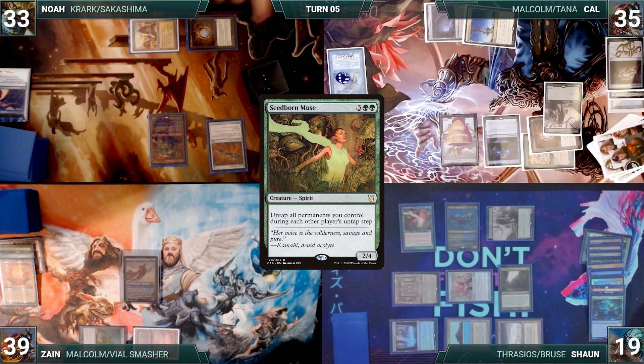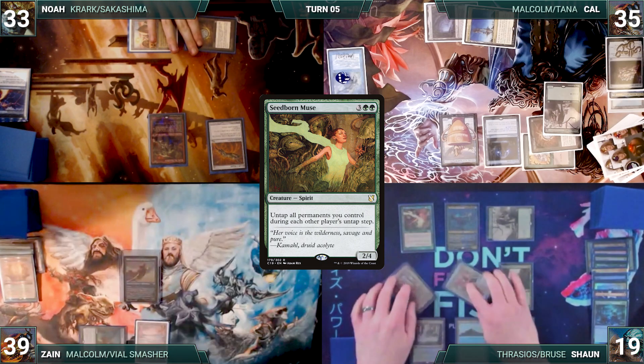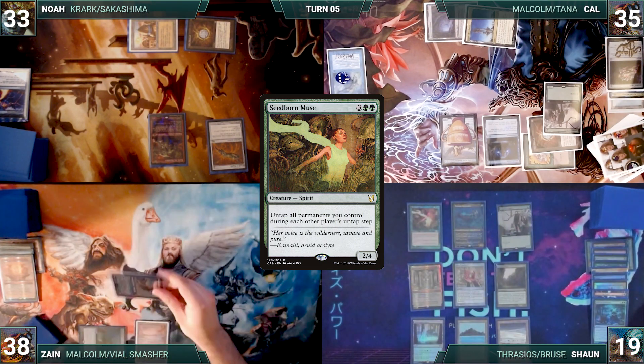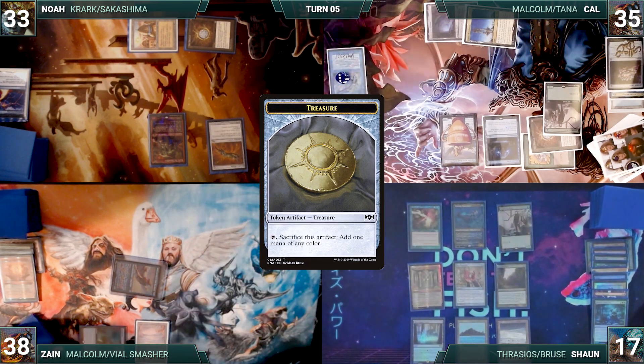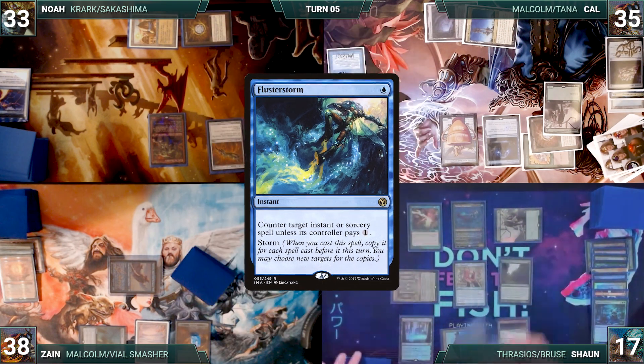Sean untaps with Zane through Seedborn Muse. During his draw step, Zane takes a damage through his Mana Vault. He moves to combat and attacks Sean with Malcolm. Sean takes it and Malcolm triggers, creating a treasure. Zane passes. At the end of Zane's turn, Sean activates Thrasios, scrying one and revealing a Flusterstorm into his hand.